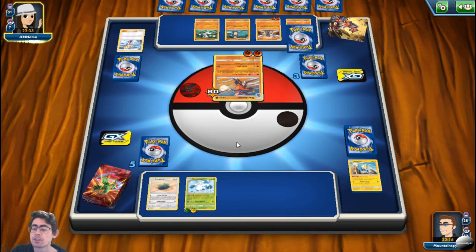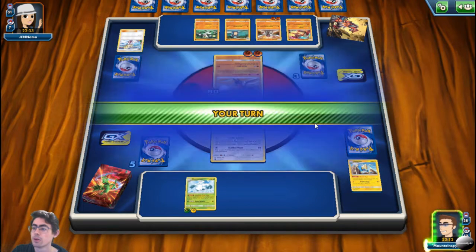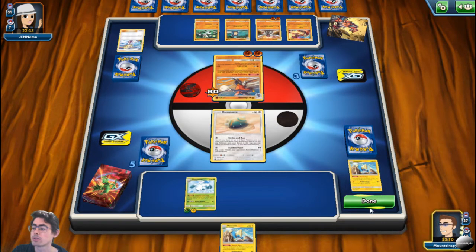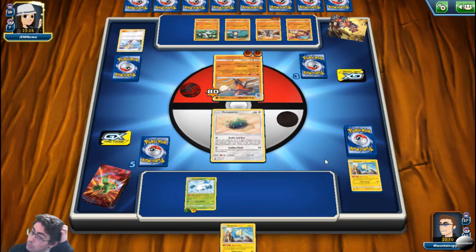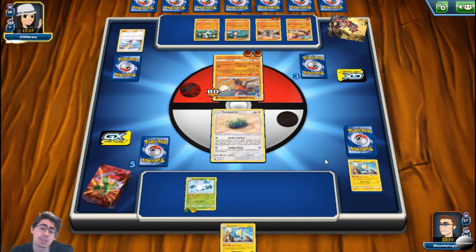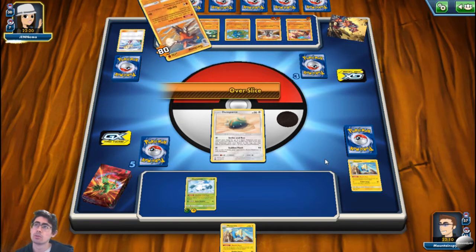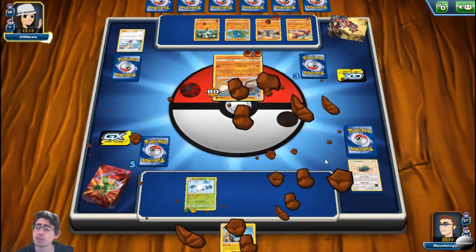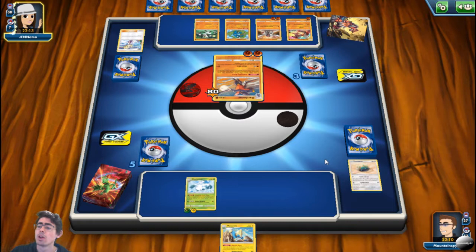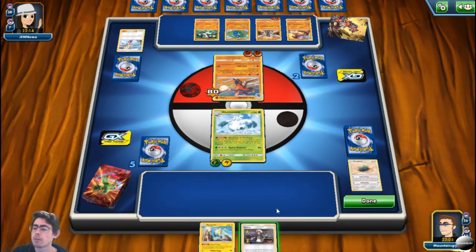The next change coming is that weaknesses and resistances are changing slightly. For quite a while now, resistances have been negative 20 damage — 20 less damage. With the introduction of Sword and Shield, they're going to be going back to minus 30. If I remember correctly from the start of Pokemon, it was negative 30, and it looks like they're going back to that.